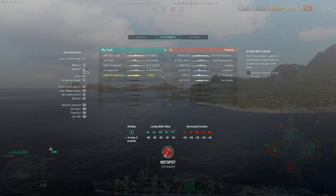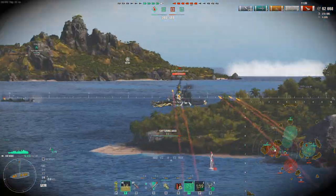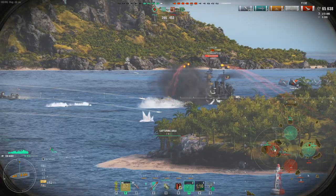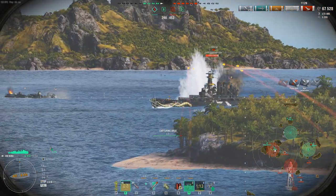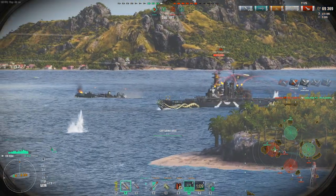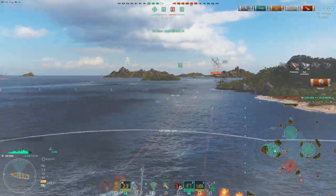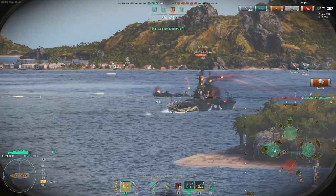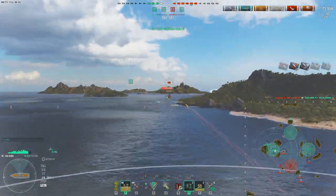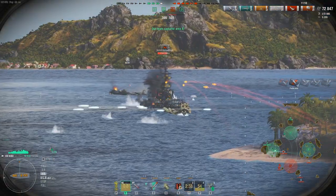If the Alabama dies, the Akazuki is able to get D for free, and maybe even go get B and run at our CV. They still have a Vittorio Veneto, an Algerie, and a Dido. I don't know their HP — they could be full or almost dead. So I smoke up, and we just lost the Alabama as well. The D-side did not go well for our team at all.